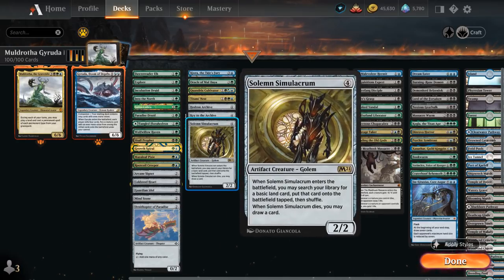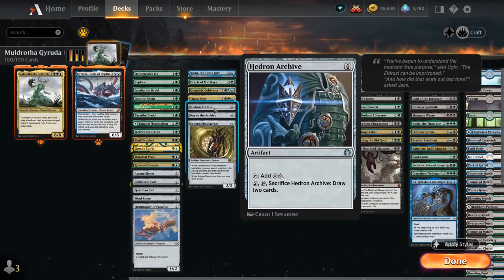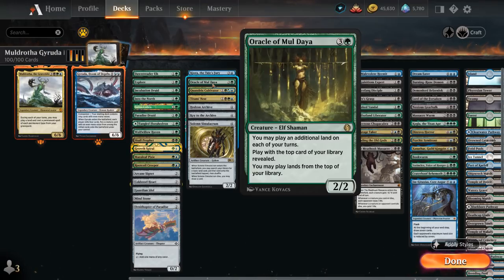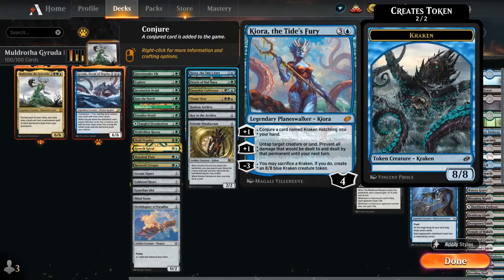At four mana there's even more ramp: Solemn finding a land when it enters and drawing a card when it dies, Key to the Archive making two mana and letting us draft from a 15-card spellbook, Hedron Archive which makes two mana and can be sacrificed to draw two cards, and Titan's Nest — an enchantment that at the beginning of our upkeep lets us look at the top card and put it in our graveyard, then exile graveyard cards for colorless mana. Quandrix Cultivator finds a forest or island, Oracle of Muldiah lets us play an additional land each turn, and Kiora can untap a land or conjure Kraken Hatchlings — a way to cheat in some one-drops despite Geruda's restriction.